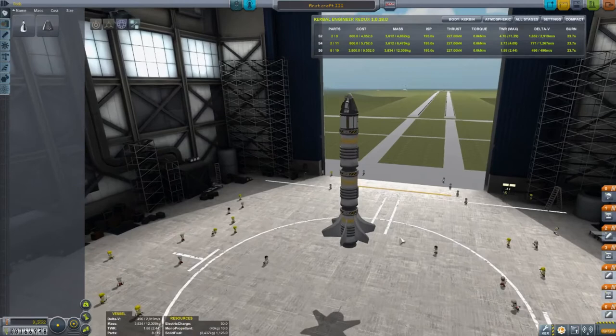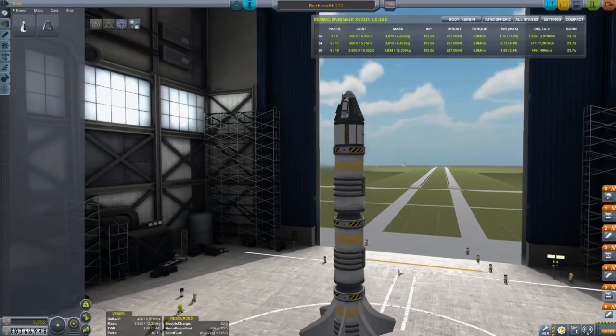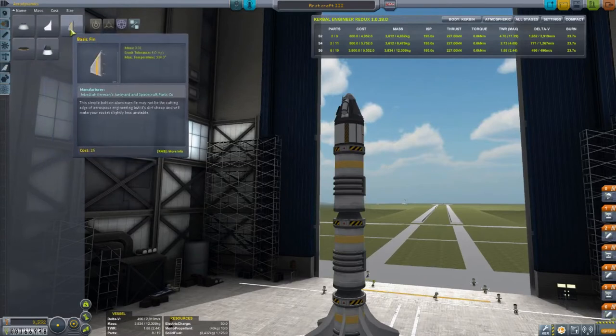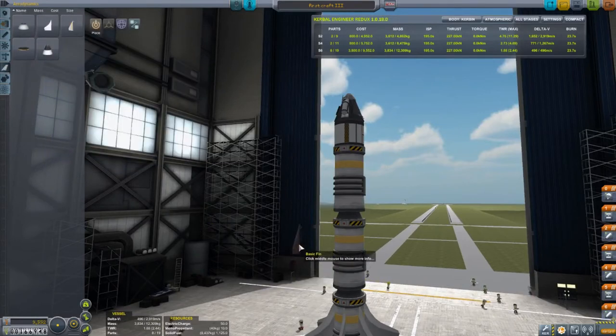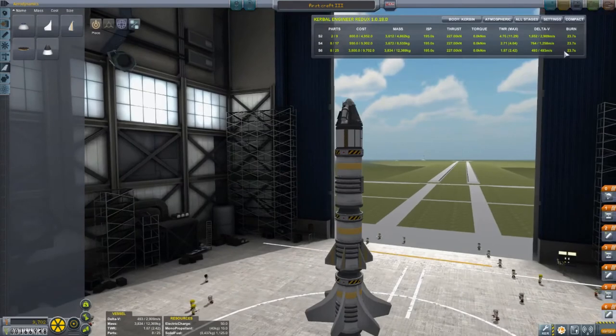That means we've reset to our starting point. The simplest thing to do is add more fins. The instability was not at the first stage — it was at the second stage. I think adding fins there might do it. Yeah, that should do it. Save it and launch.